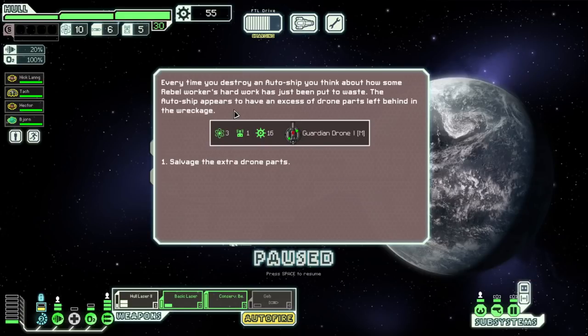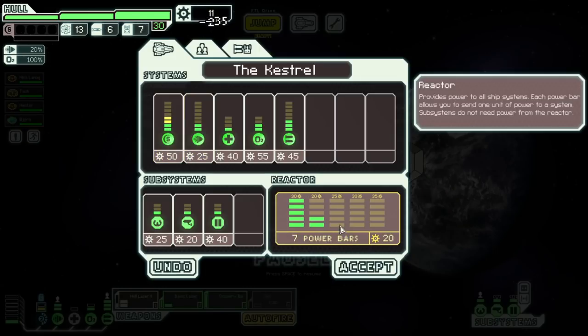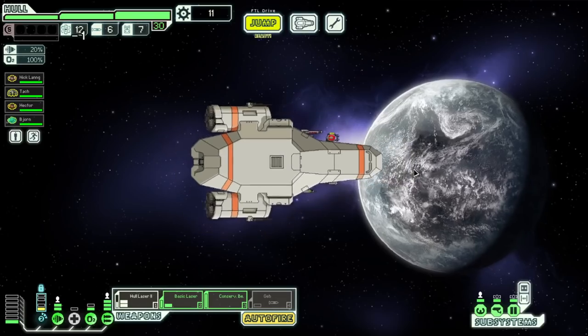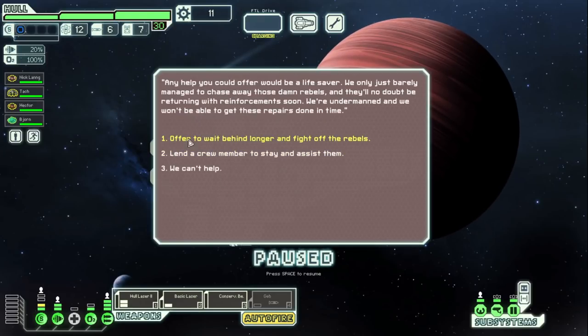Free guardian drone! Every time you destroy an automated ship you think about how some rebel workers' hard work has just been put to waste — well, they're a rebel so nobody cares. Autoship appears to have an excess of drone parts. Lots of drone parts, nice. Let's get that shield upgrade. We don't quite have the scrap for the actual upgrade. We can micromanage it if we really need to. I'm really curious how this distress event would work — to me it just seems like you'd lose a crew member, but is there an event later where you can get them back?